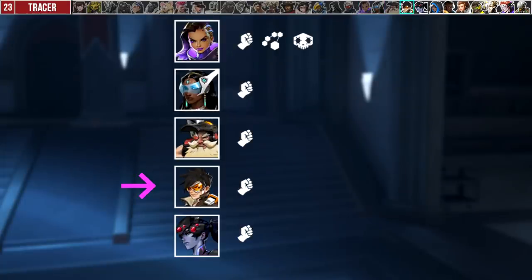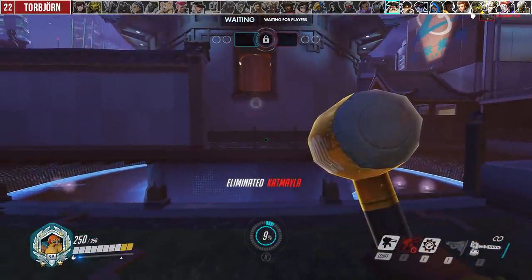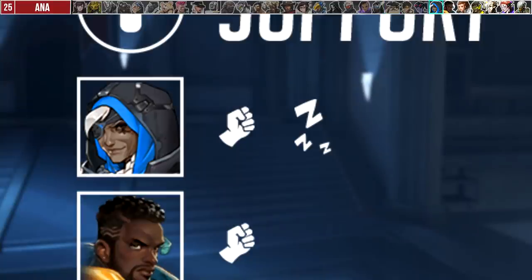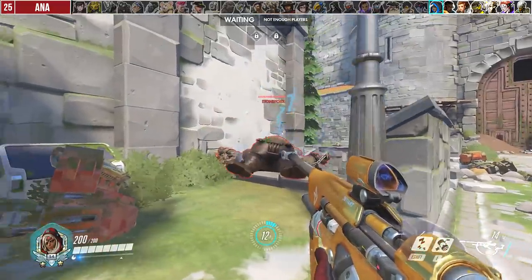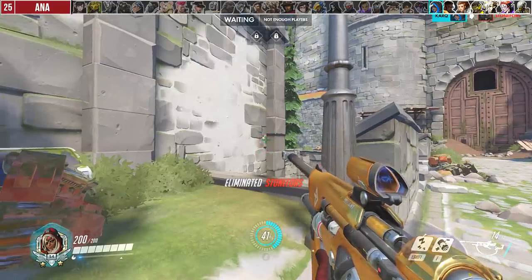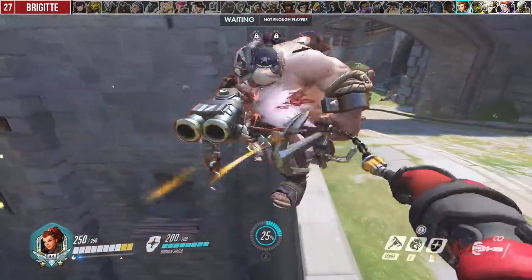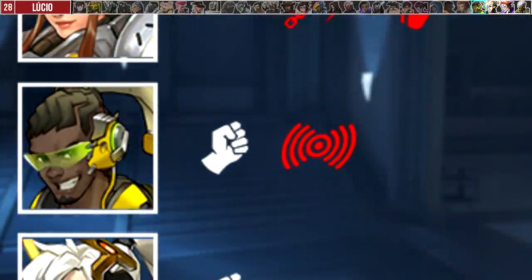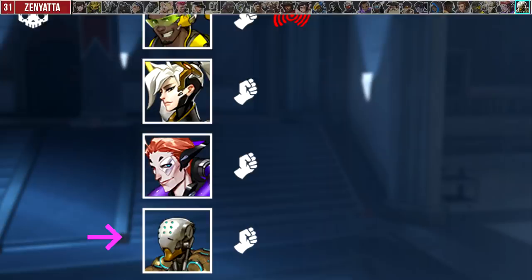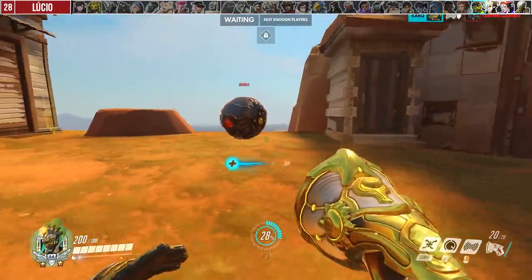Symmetra, Torbjörn, Tracer, and Widowmaker all do not possess any knocker backers outside of their melee. One note: Torb's melee only works if his gun is out — the hammer melee doesn't count. For supports, Ana's only knocker backer is Sleep Dart. If you sleep someone on the ground and they wake up and walk off the map, you still get kill credit and ultimate charge. Baptiste has nothing besides melee. Brigitte's melee or hammer swing has no knockback, but her Whip Shot and Shield Bash are knocker backers and grant ultimate charge if you tag midair or boop directly. Lucio's only knockback is his sound wave — his Boop requires tagging the enemy midair or having them fall off from the initial knockback.